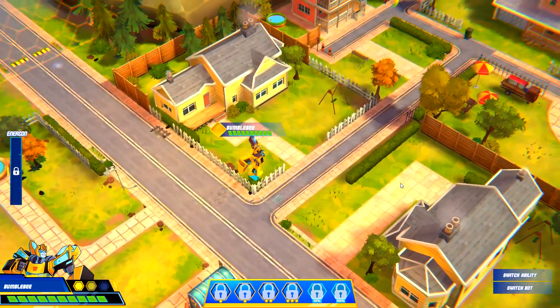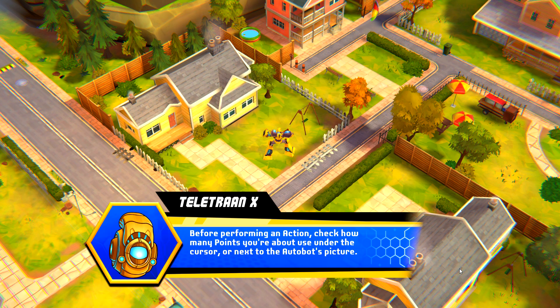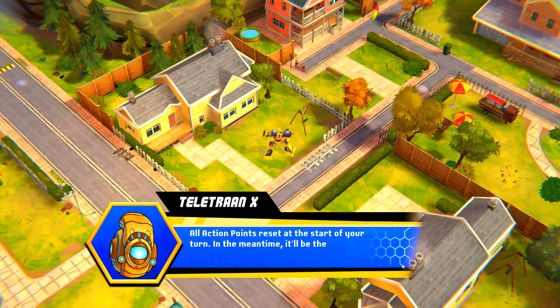Switching. Perfect! Every turn, each Autobot has three action points they can use to move and attack. Before performing an action, check how many points you're about to use under the cursor, or next to the Autobot's picture. All action points reset at the start of your turn. In the meantime, it'll be the Decepticons' turn to move and fight back.